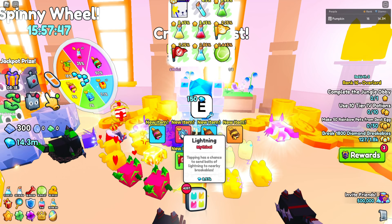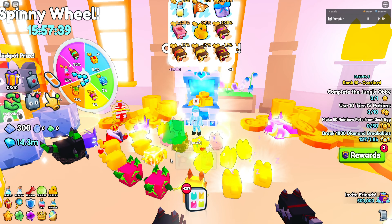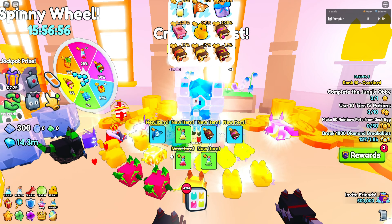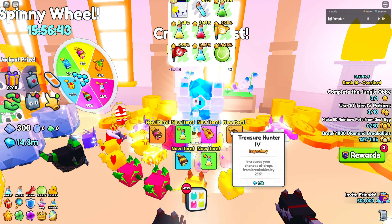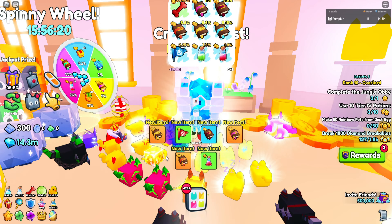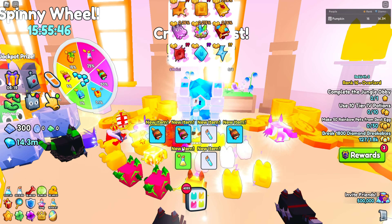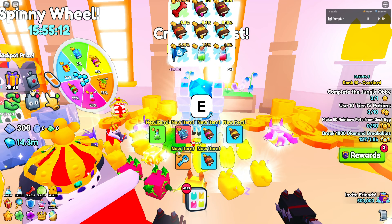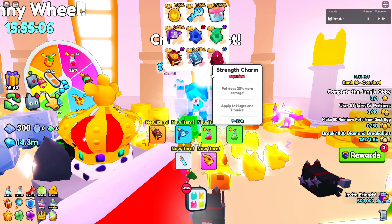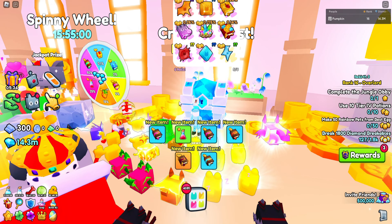Got a lightning enchant — those kind of suck now. Name tag. Got tap power four and treasure hunter four — those are okay I guess. Oh, fortune flag, not bad. We actually got another crystal key from that — I forgot you could get crystal keys from using crystal keys. And we got a midas touch, kind of bad nowadays but still cool to have.